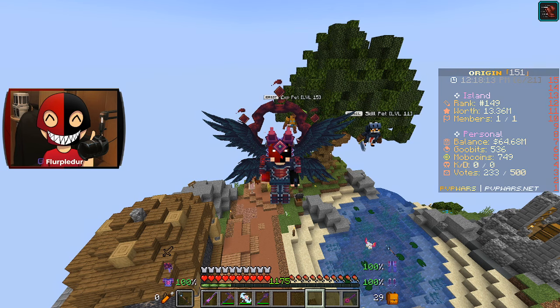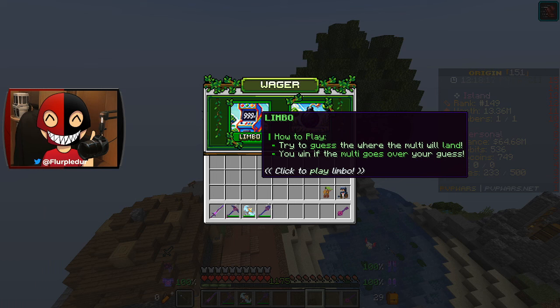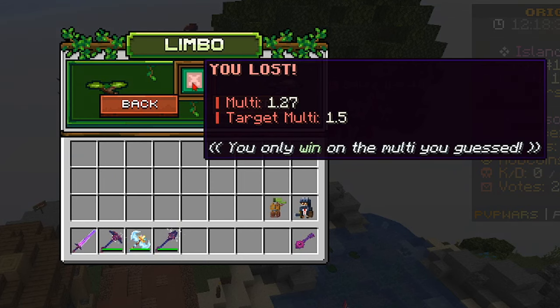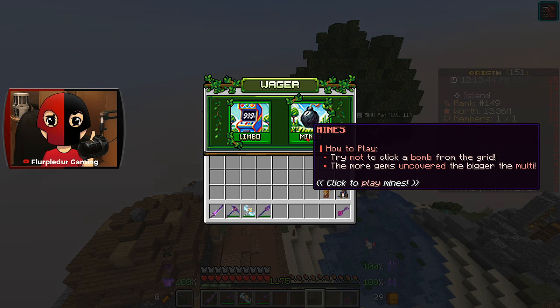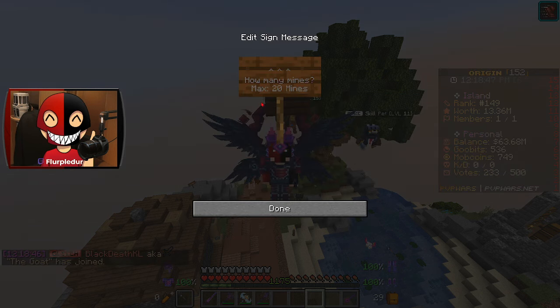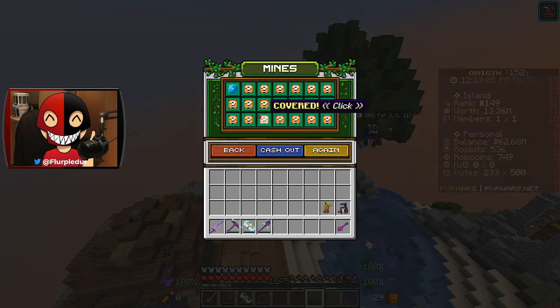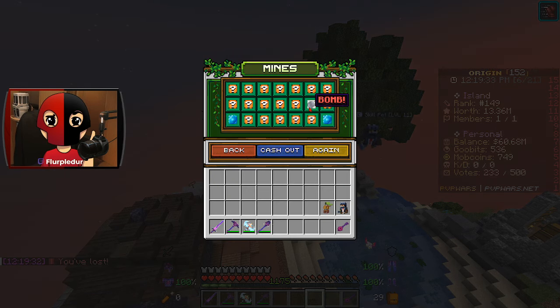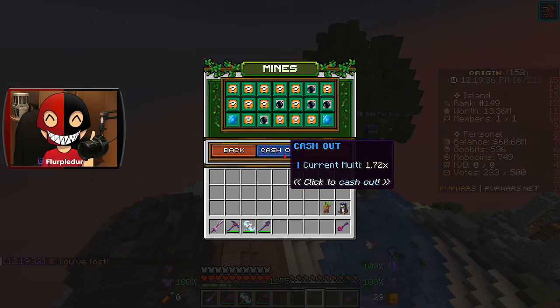They also have a slash wager with two games you can play. Try to guess where the multi will land — you win if the multi goes over your guess. Example 1.7, let's do 1.5. The other game: try not to click the bomb. Let's do five mines. Wow, let me try that again. Hold on, I got this. You're joking.